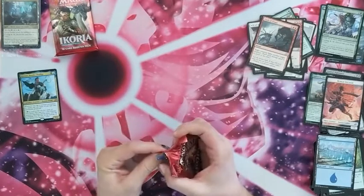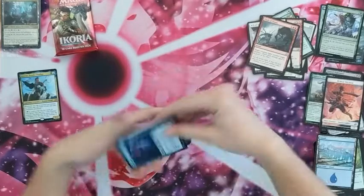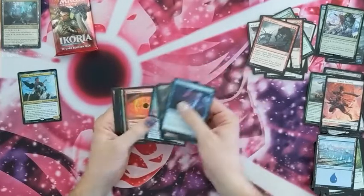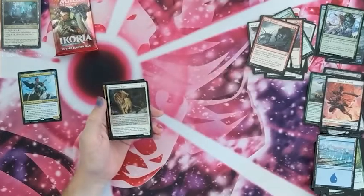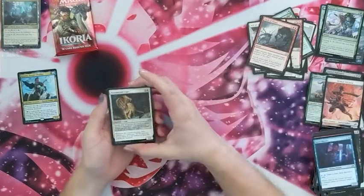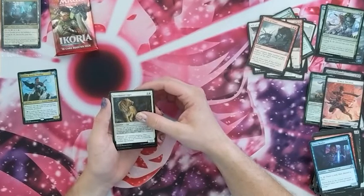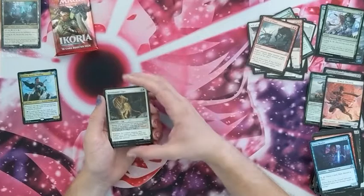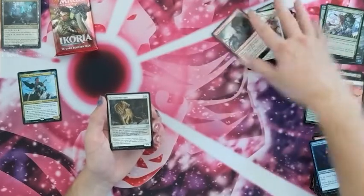Next pack — another monkey hedgehog. Huntmaster Liger — whenever this creature mutates, other creatures you control get plus X plus X until end of turn where X is the number of times this creature has mutated. That's a stampede effect — that's good.